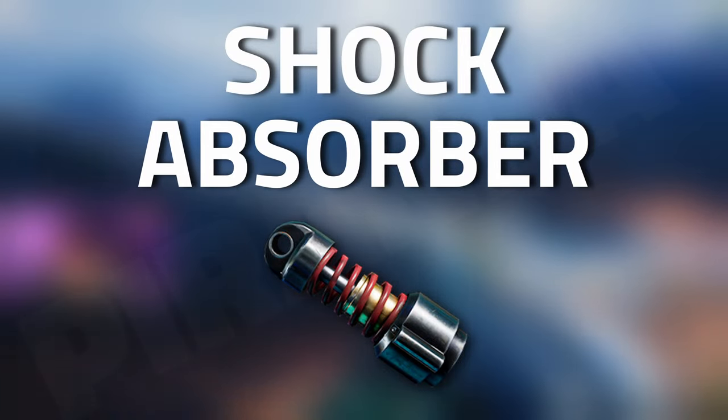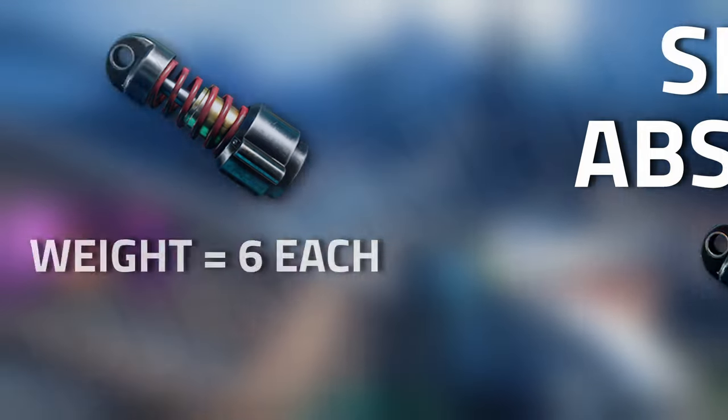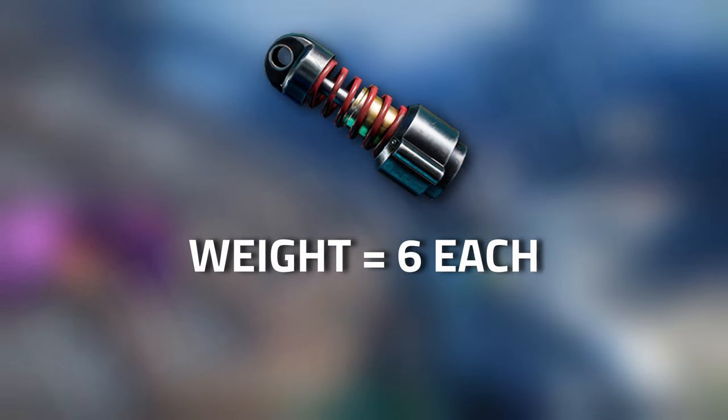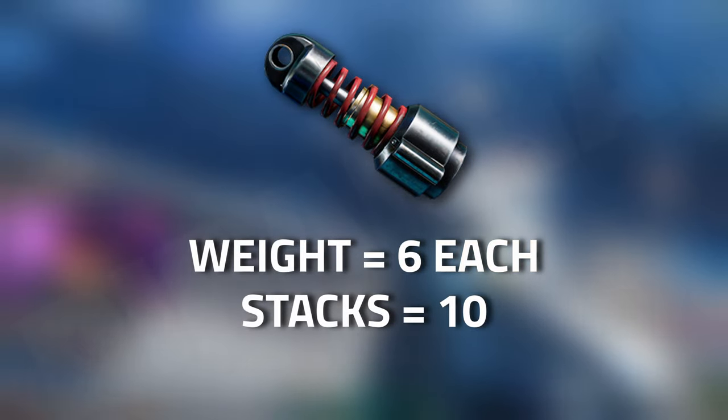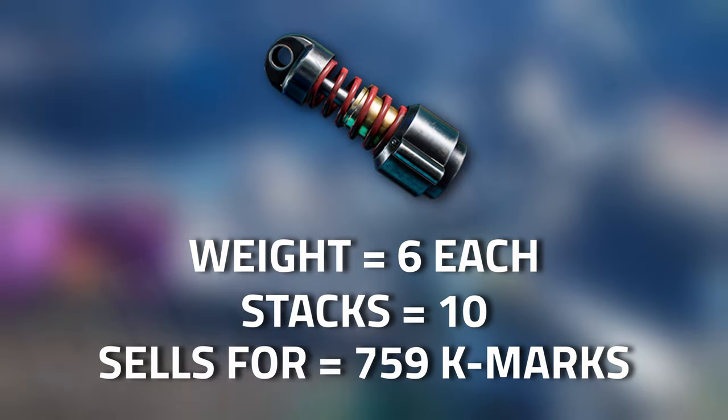Hey guys and welcome to an item guide for The Cycle Shock Absorber. This item currently has a weight of six and can stack up to 10 per stack, and has a K-Marks value of 759 to the traders.